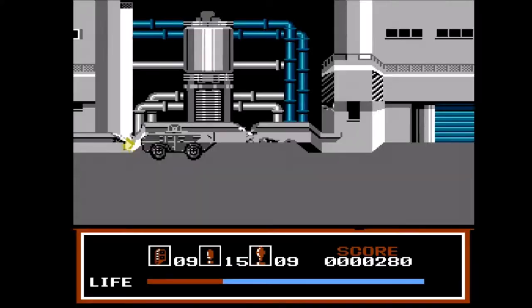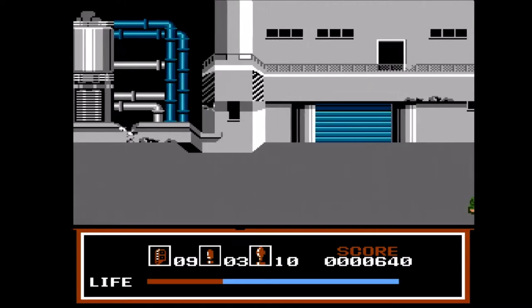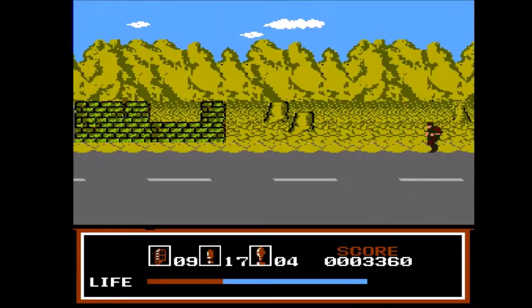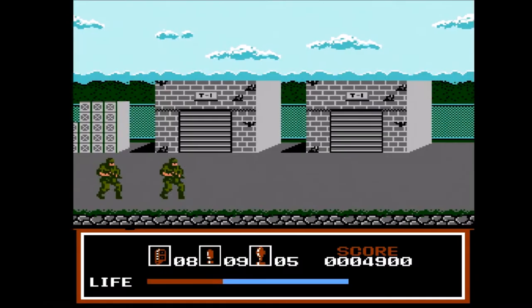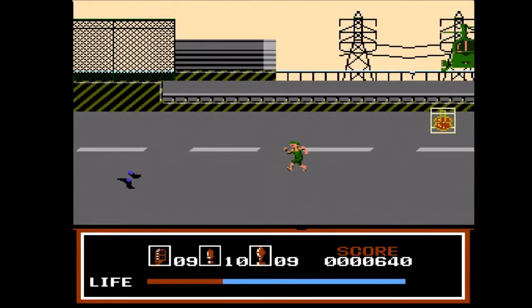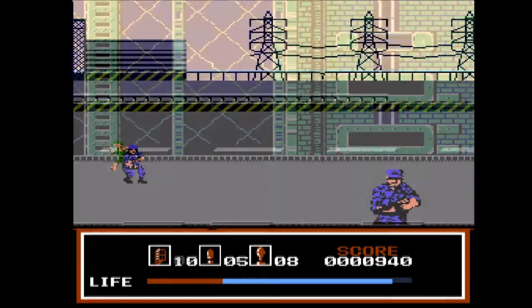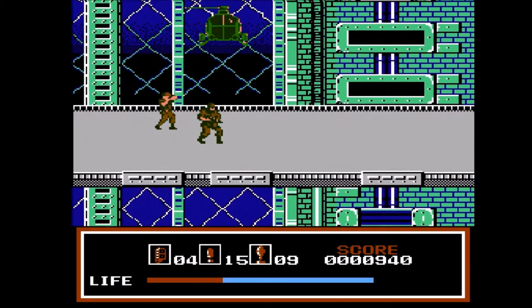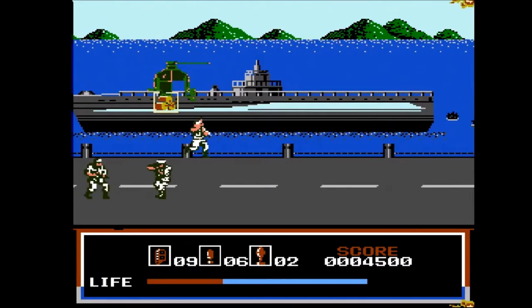The game consists of 6 levels which are all concluded in a boss fight. The first level is an arsenal, the second level is a desert, the next level is located in an ammunition depot, the fourth level takes the player to an airport, level 5 is an airfield, and the last level takes place at a harbor.